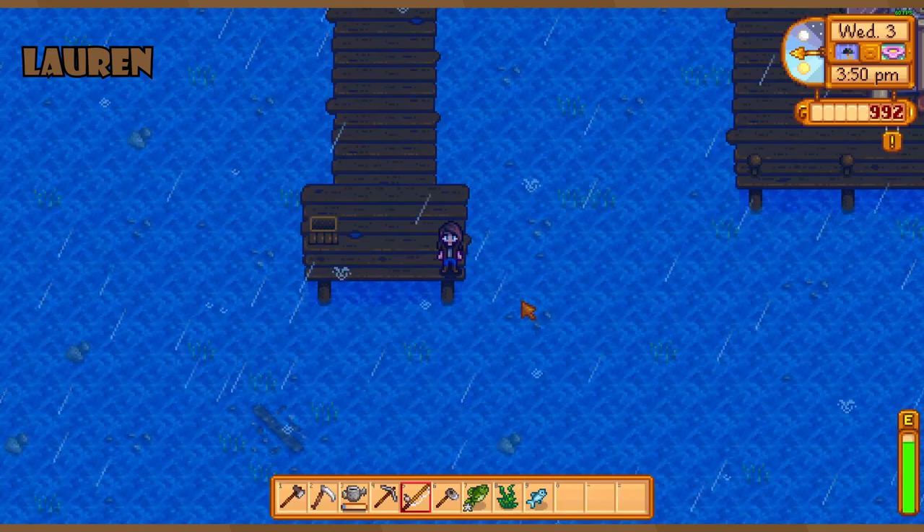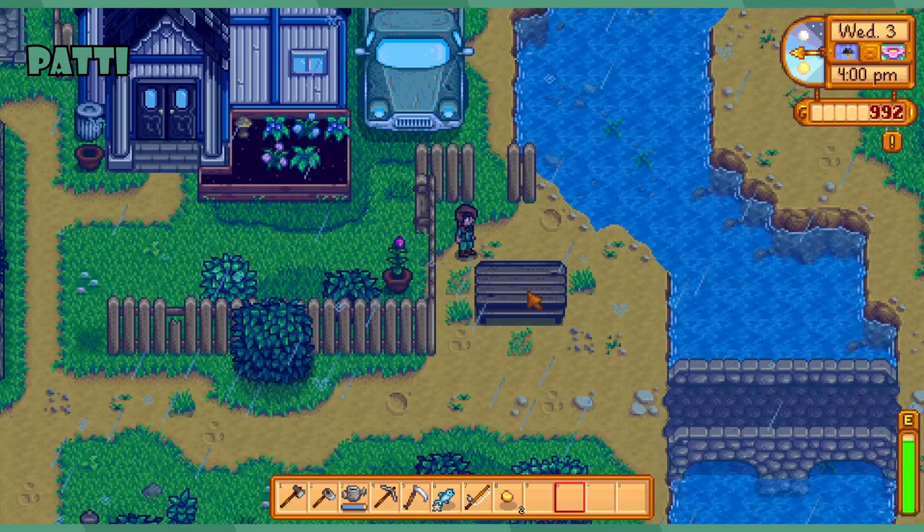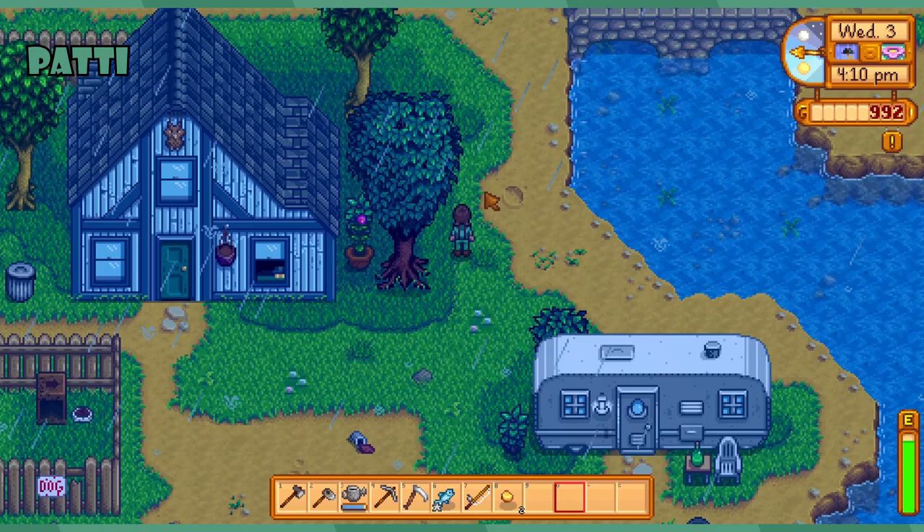Friday night you can meet everybody at the bar, except for the wizard — not yet. He comes out after he sends you a letter, because you have to meet him to unlock the Junimo language or whatever.